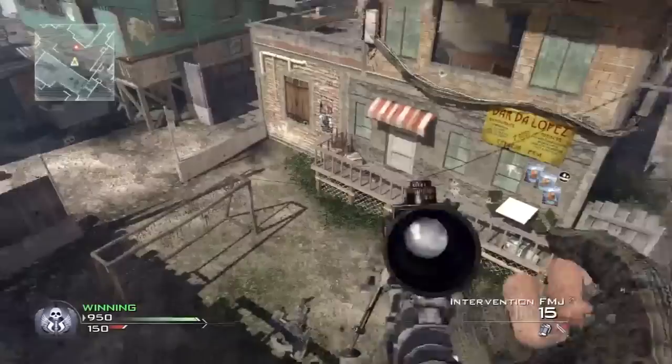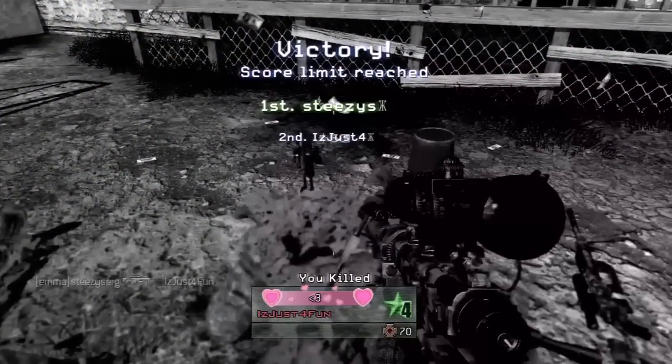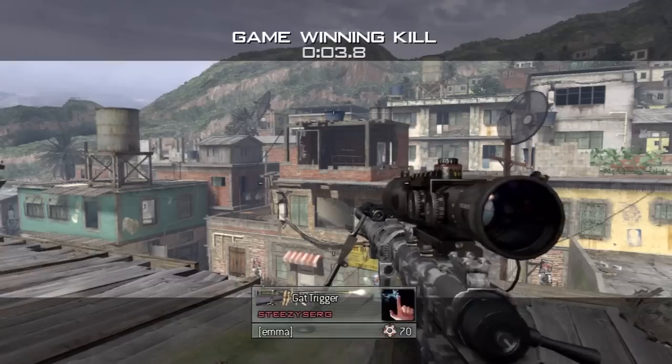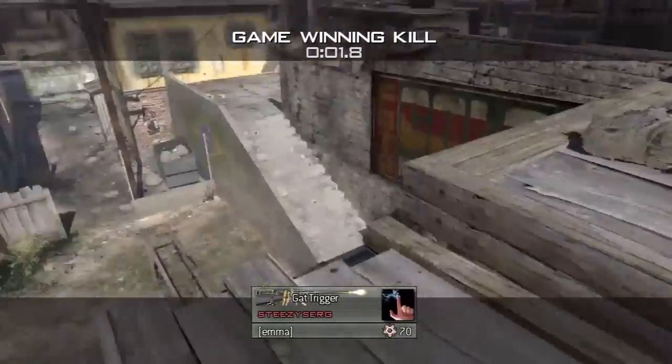It's just like a fade shot, really. You can see it again here in slow-mo. You shoot one bullet out of your intervention, then you switch so you don't pull back the spring.